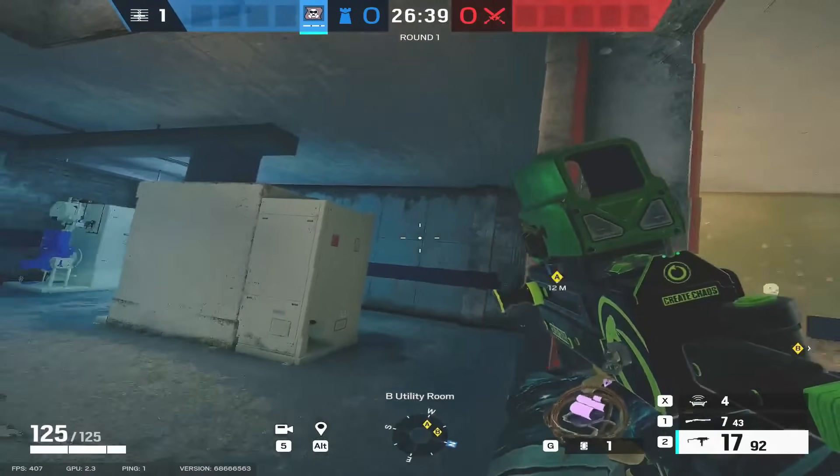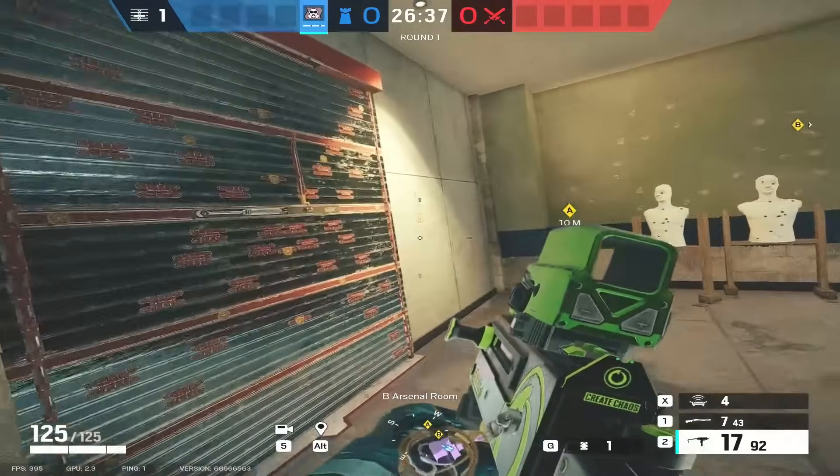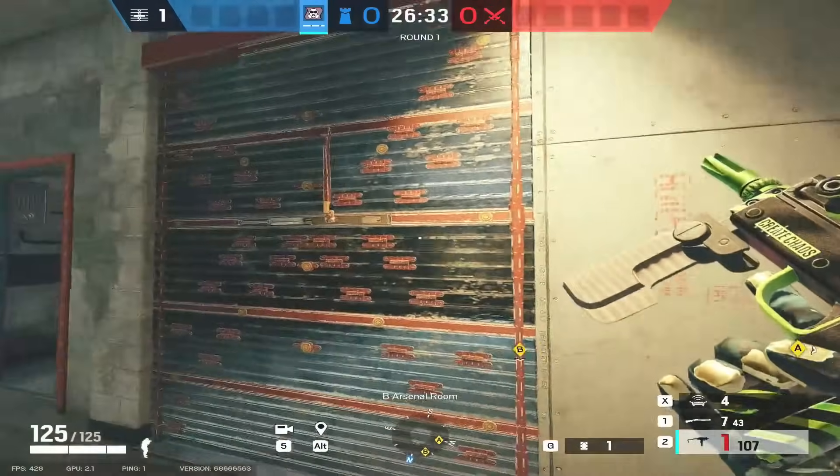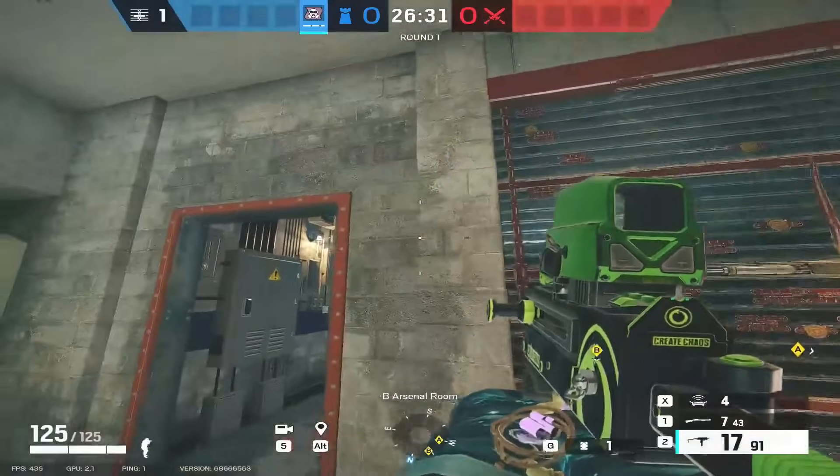Seven and eight are the two right-side church walls, and then finally nine is the left wall when looking towards blue from Arsenal. If you've got a mirror you can reinforce this wall and put the mirror on there and play that gap. If you haven't got a mirror, reinforce this one and I'll tell you why.